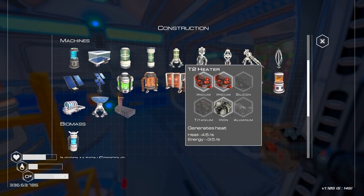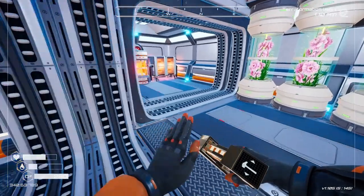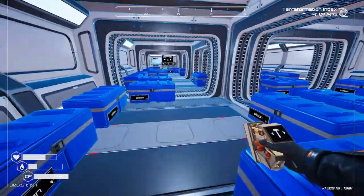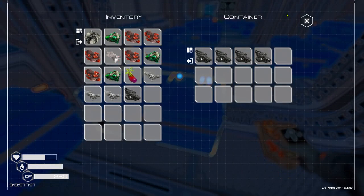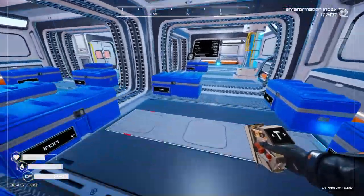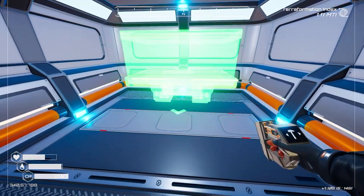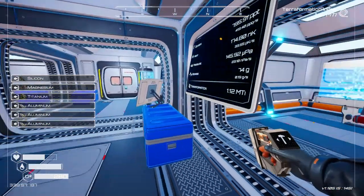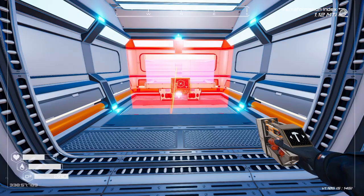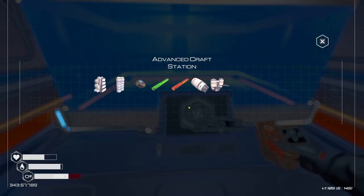Let's grab the resources for the advanced crafting station and see what else we can build with it. We need silicon, magnesium, and titanium - and we have everything. I'll pop it over here in the middle. Then we can deconstruct that and place the terraformation screen back. Let's look at what we can craft at the advanced craft station: tier 4 backpack, super alloys, rocket engines, tier 1 jetpack - which allows you to fly in the air and increase displacement speed - very interesting.